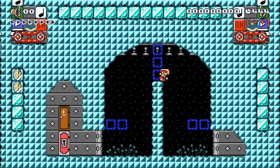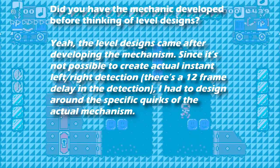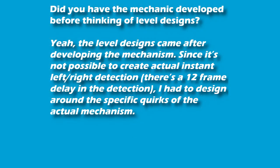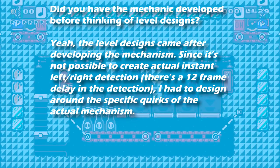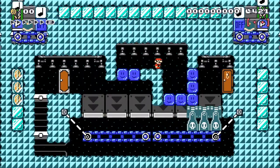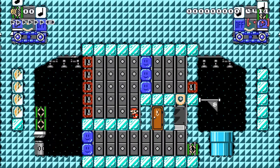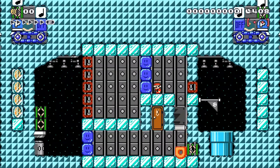So I replied: did you have the mechanic developed before thinking about level designs? Yeah, the level designs came after developing the mechanism, since it's not possible to create actual instant left and right detection. There's a 12-frame delay in the detection — 12 frames, that's not a lot. I had to design around the specific quirks of the actual mechanism. Basically he designed the level around the left and right mechanism and the 12-frame delay. Speedrunners out there may think 12 frames is quite a long time.